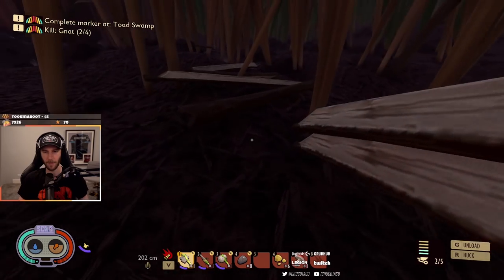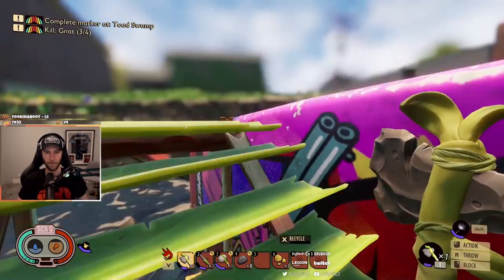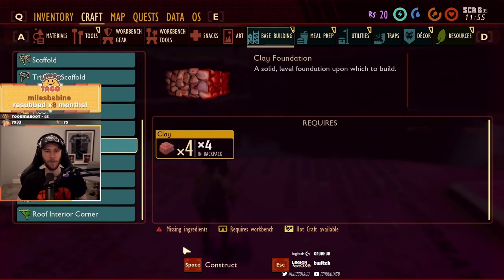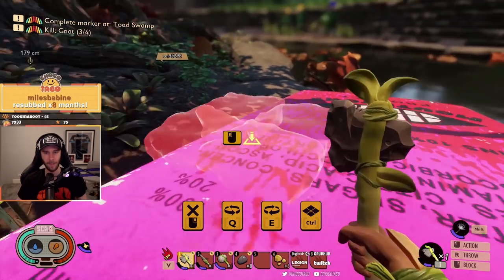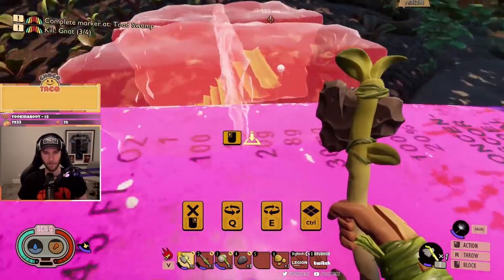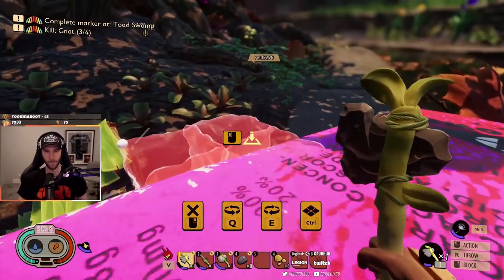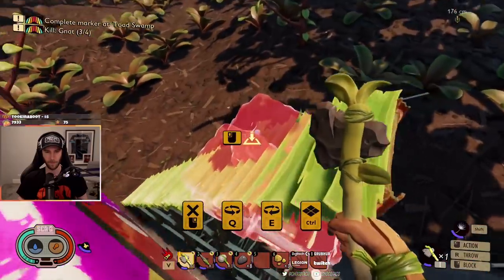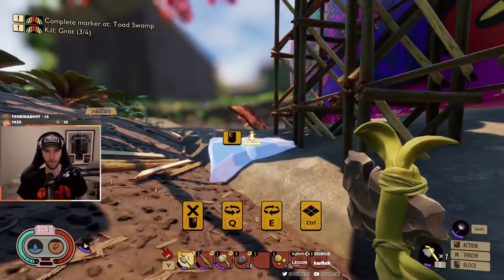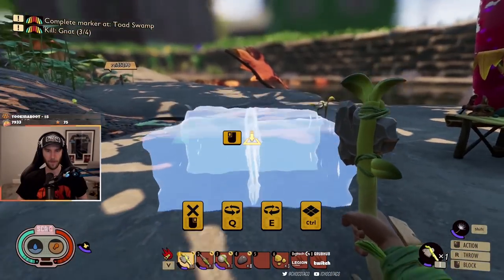I wish I could carry six. I need that ant armor. Should've asked Chun for his ant armor, dude. What was I gonna do? Oh yeah — beast building, clay foundation. Man, this sucks.